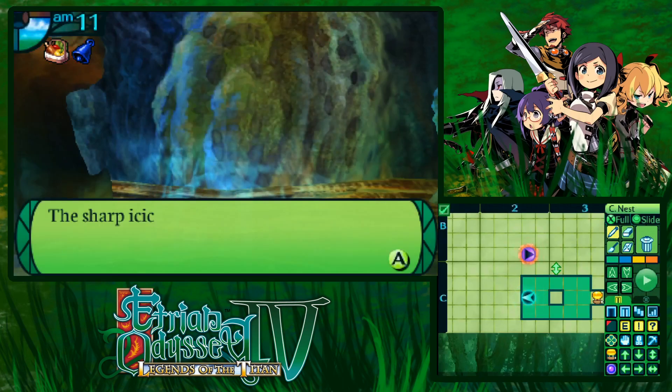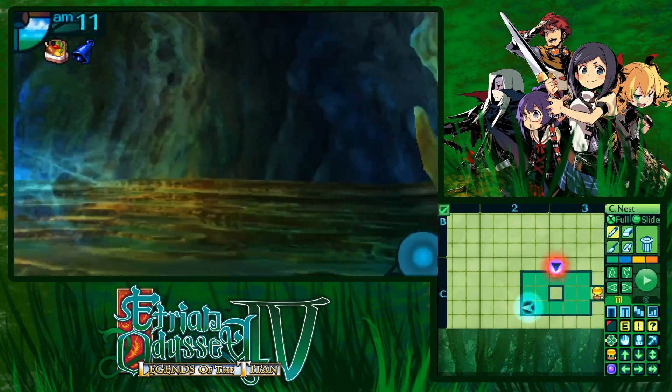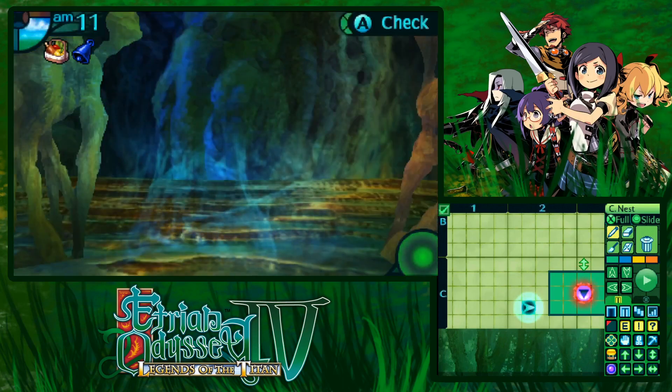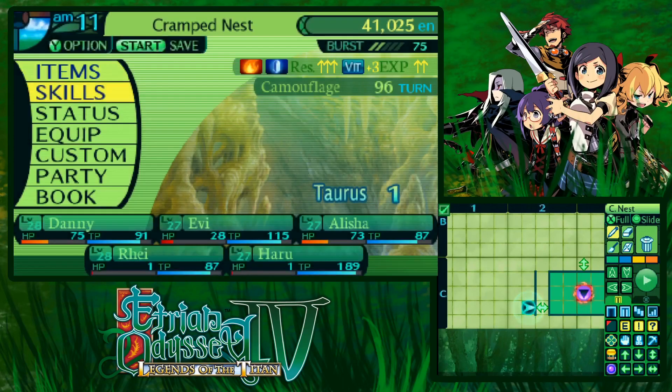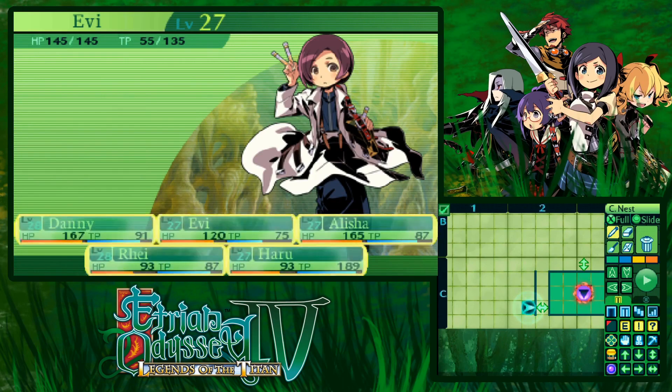I should probably heal up. But first I want to use my camouflage skill - completely forgot about that. Let's heal up once since we still need to check out the walls. Do I really need to check every single time? Wait - could it be that the bat is supposed to tell me which wall to use? I need to use the bat as a guide. That's going to make it a little bit easier.